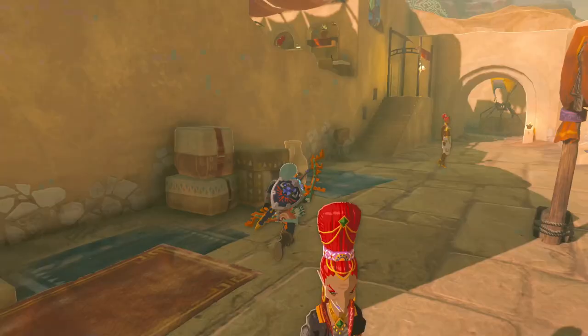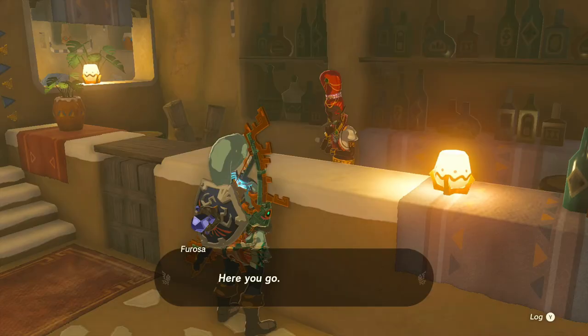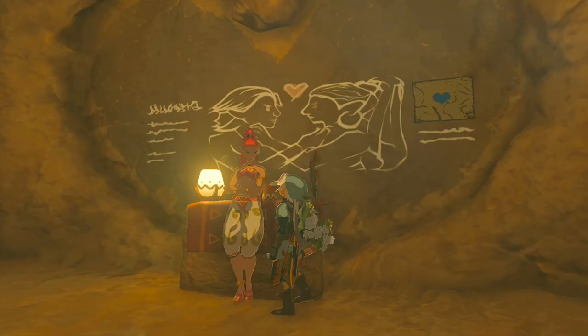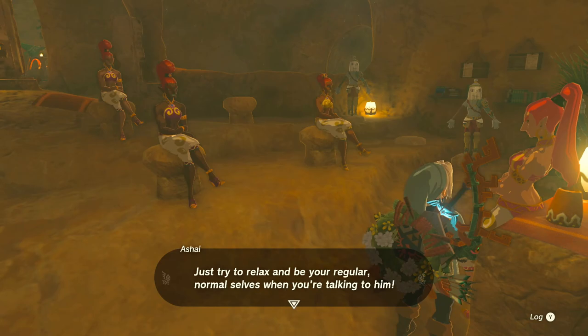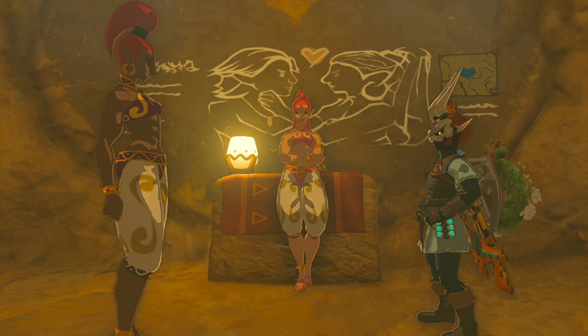After restoring Gerudo Town and freeing it from the sand shroud, one of the first places you may want to visit is the canteen, so that Faroza can make you one of the noble pursuit drinks. Then you're going to want to visit Ashai's class, which teaches Gerudo women how to interact with men. Your job is to make the ladies in the class feel comfortable — first by putting on a mask, and second by having that noble pursuit drink from the canteen.